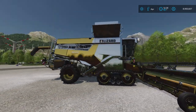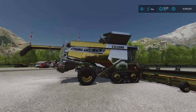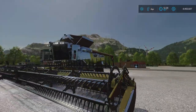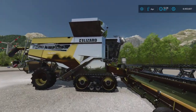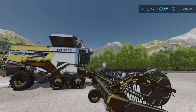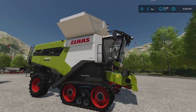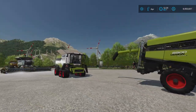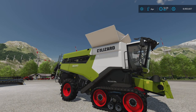I really advise you to go ahead and download it as quickly as possible. We've had similar harvesters like this on FS19 on one of the maps, but that got removed. Since it's now called the Lizard and not the official Class, this is the in-game 8900 which has a capacity of 18,000 liters.